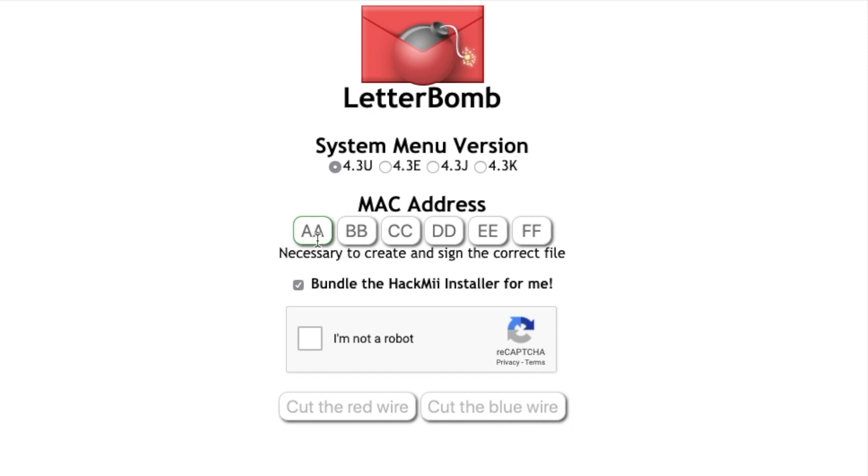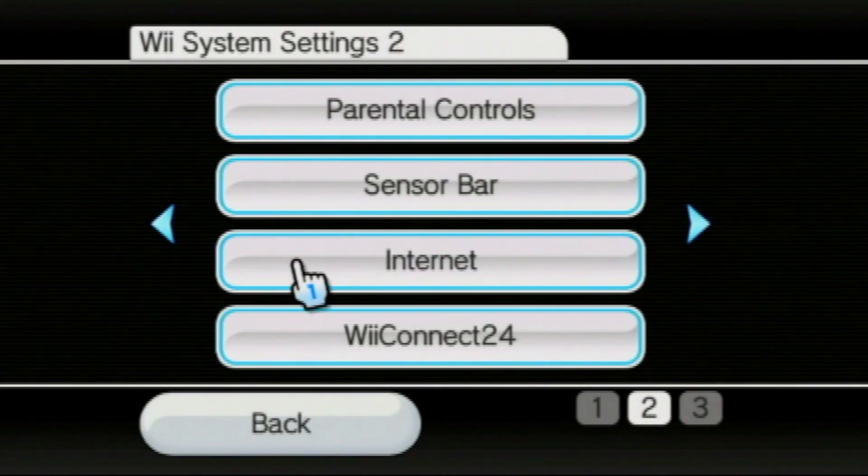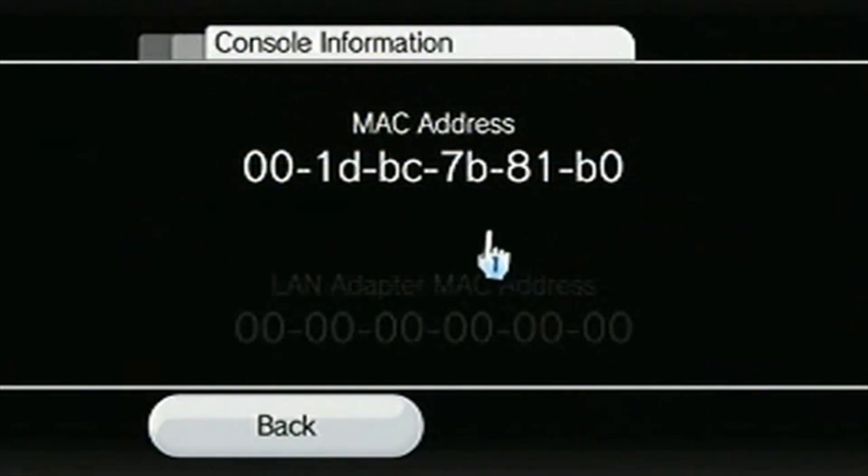Your MAC address can be found in the Wii system settings. Scroll one to the right, hit Internet, then Console Information, and there is your Wii MAC address.